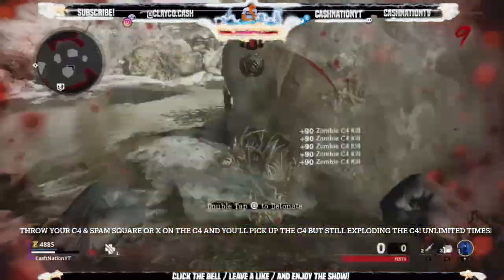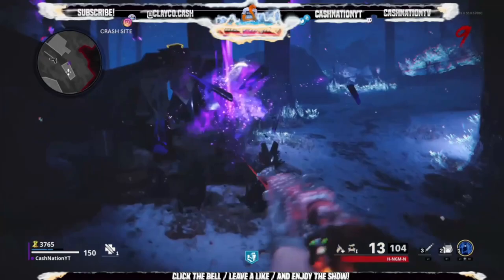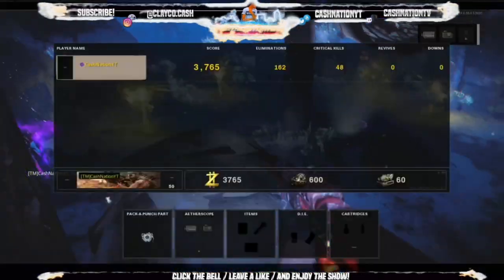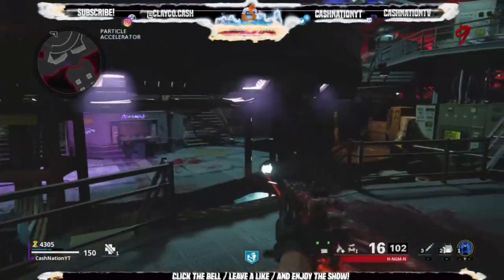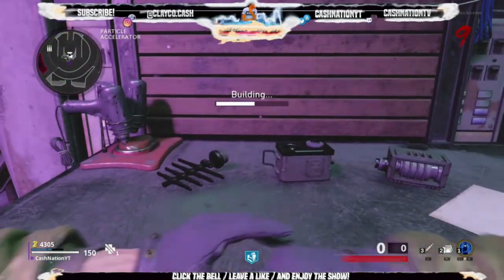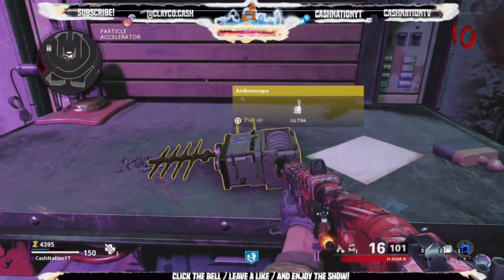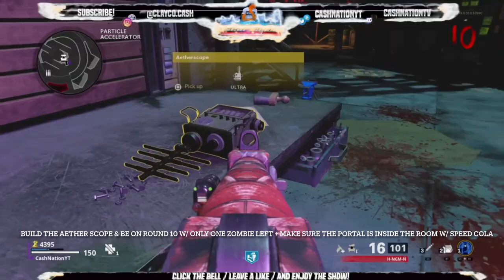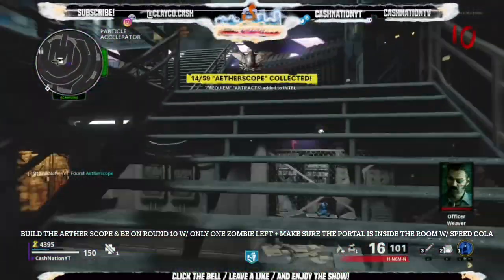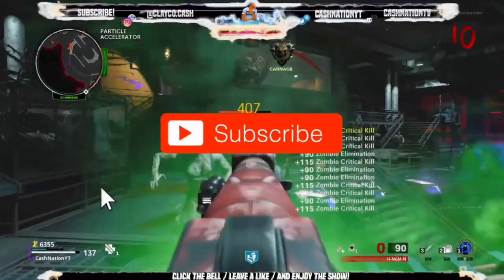For the unlimited C4 glitch, as you can see I threw one, had two, and picked it back up to get three — and still detonated them. All you have to do is throw your C4, hover over it, and spam Square or X on your controller; you'll be able to explode the C4 and still pick it back up. I got all the parts for the ethoscope and I'm going to pick it up on Round 10 — make sure you keep the last zombie alive when you pick up the ethoscope, because it will spawn a portal in the Speed Cola room.